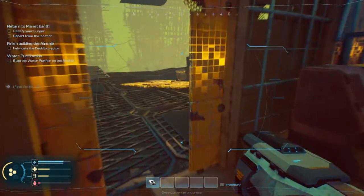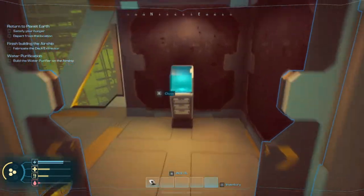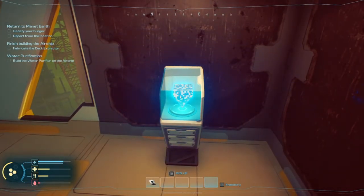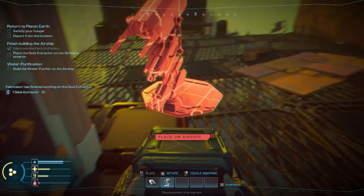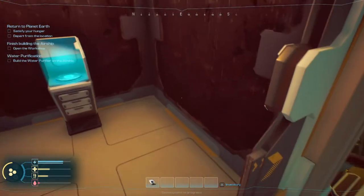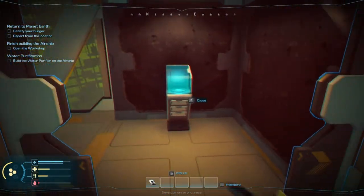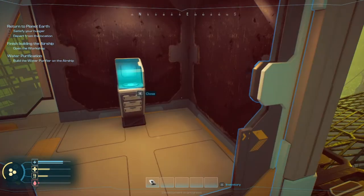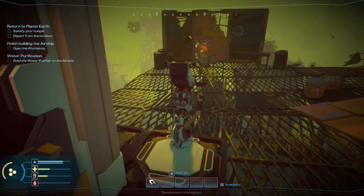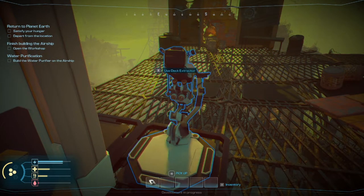All you guys had to do was eat a snack. Can we build an extractor? Right there — yes. So just to explain what I did: there are certain components that you can build inside and some that you can build outside on these little catwalks, similar to Subnautica where you build inside your base and certain things outside. Several items are exclusive to one or the other.